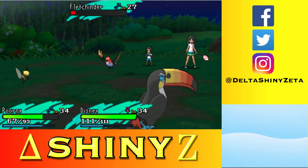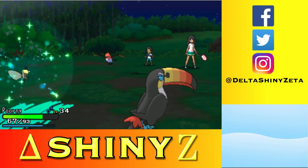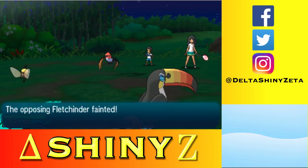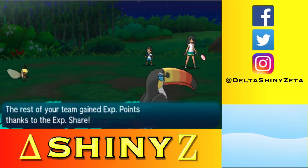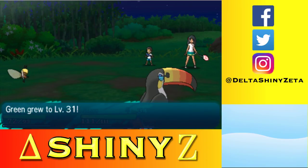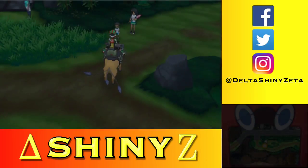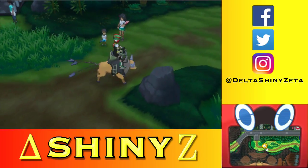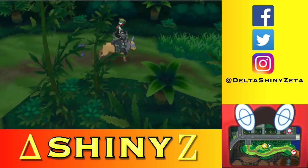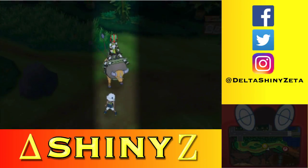There we go — that's going to be for the kill and get some HP back. Got you! Pretty good experience: 558 split. Green is now level 31! That is so amazing — Green is catching up. I'm not going to be using Green in too many battles, except certain situations where a defensive Pokemon is very good. I have pretty much all offensive Pokemon except Green. Hello dude — you're not even looking at me.